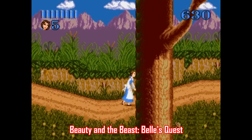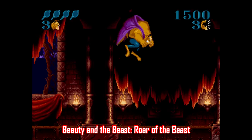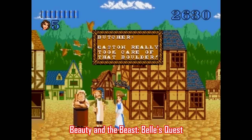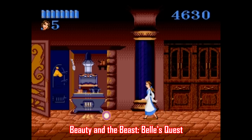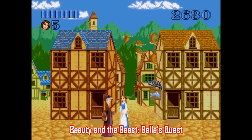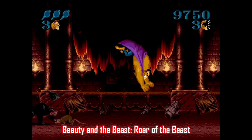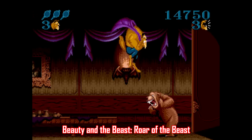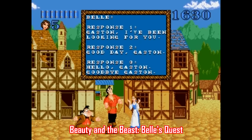Moving on to Beauty and the Beast, which received two games on Genesis: Bell's Quest and Roar of the Beast. These two check all the boxes for what they were supposed to do — they represent the source material well enough with some good artwork and sprite animation — but there's not nearly enough going on in either game past that. Bell's Quest is a more laid back adventure-style game where you wander around finding and using objects, and it's pretty dull. Roar of the Beast is more action-oriented, similar to the Super Nintendo Beauty and the Beast game — just walk right and kill stuff as the Beast. Both games accomplished what they set out to do when first released, but playing them now they're both pretty dull and you can find much better.